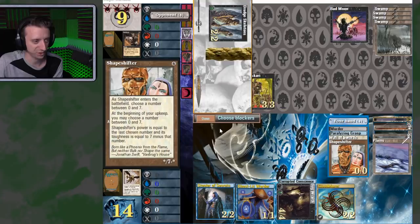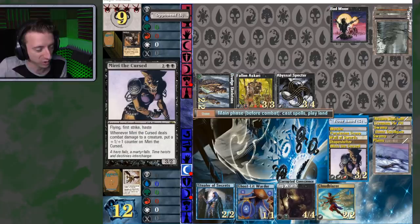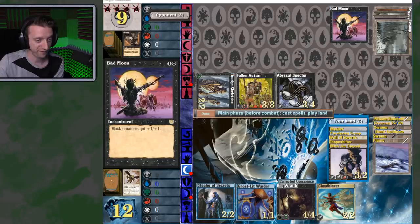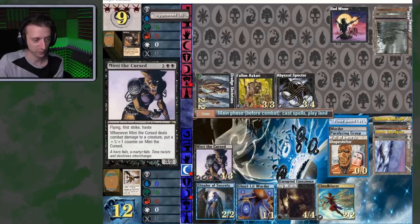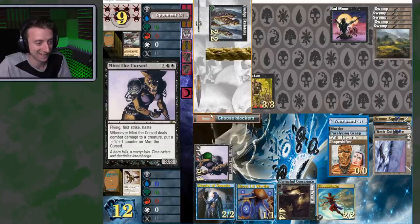Cloud Blazer! Look at this different shapeshifter art — that's weird. You're attacking? I'll take it. I want to kill you with poison counters! New goal! With Meery the Cursed it's super good too, plus Bad Moon's out so you get the plus one plus one effect and come out even bigger. Play it — 4-3 flying, first strike, haste. Getting in there. Now you're a 5-4 and you got more poison counters. I'm going to kill you with poison. This is the best.